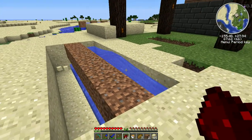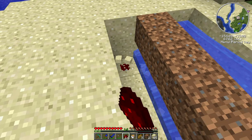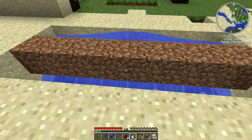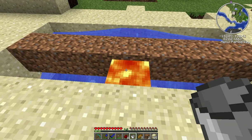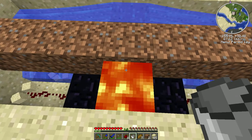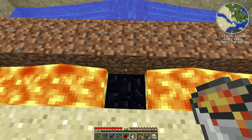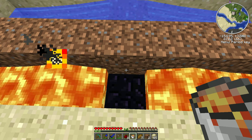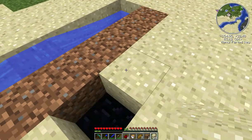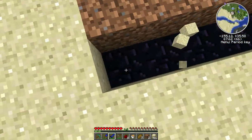Alright guys, we're back. I've already made it pretty much. Basically you just put redstone, and then you put a bucket of lava, and you pick the lava back up. Didn't let it spread out far enough. You can either wait for it to disappear or fill it in with sand, like I'm going to do. And you have obsidian — it turns redstone into obsidian.